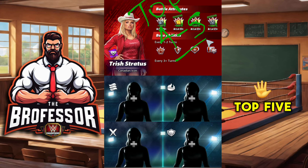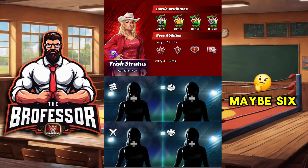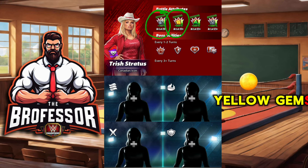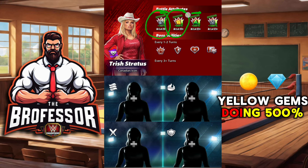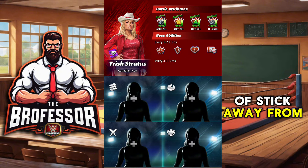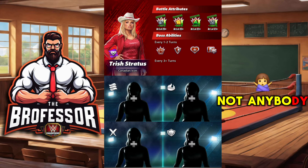It's more like a top five, maybe six that we're going to look at. Specifically: botch gems doing 700, yellow gems doing 500, and green gems doing 500. There's really nobody that does a lot of snowfall, so we're going to stick away from that one.